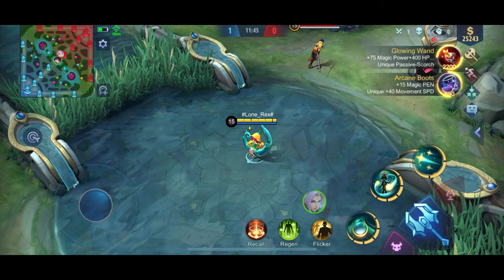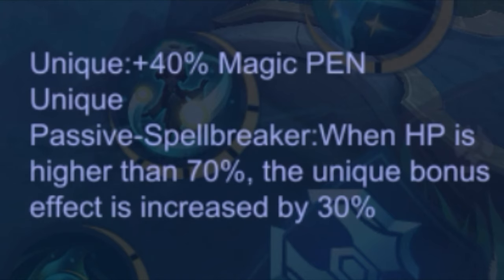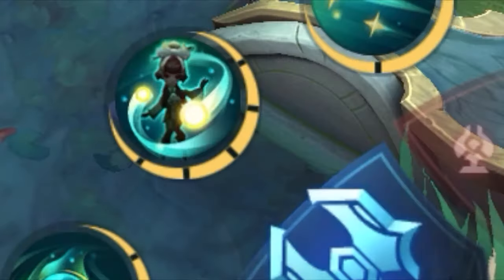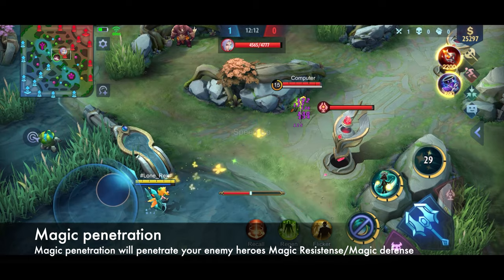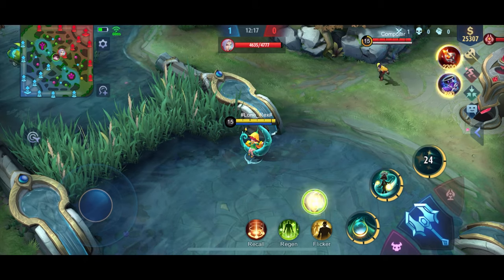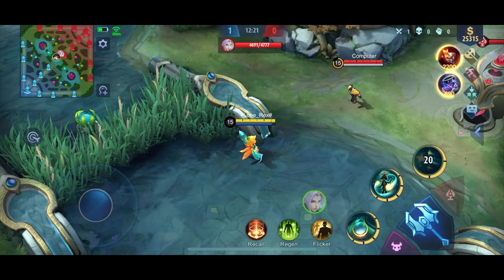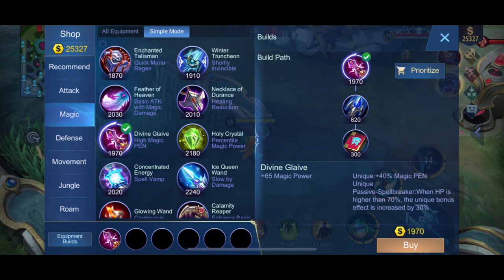Next up is Divine Glaive, which grants a lot of magic penetration. It has 40% magic penetration. Its unique passive is Spellbreaker: when HP is higher than 70%, the unique bonus effect is increased by 30%. The Divine Glaive basically penetrates the target's magic resistance and only adds 65 magic power.